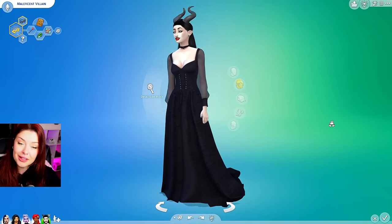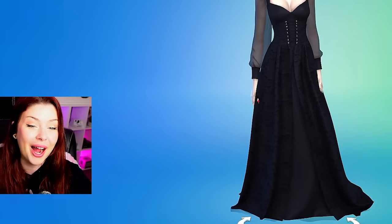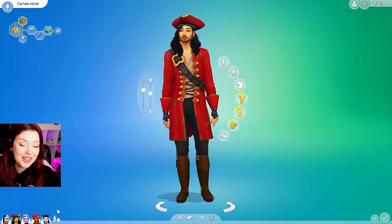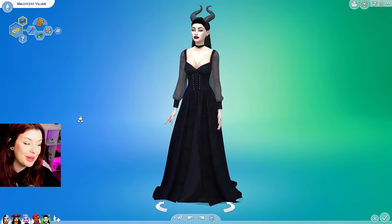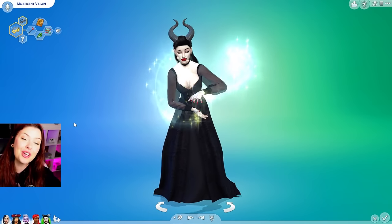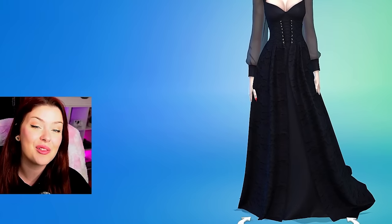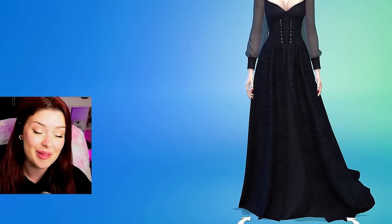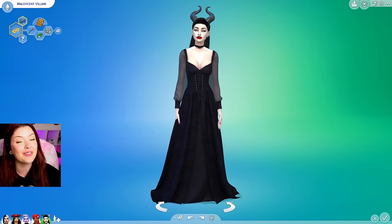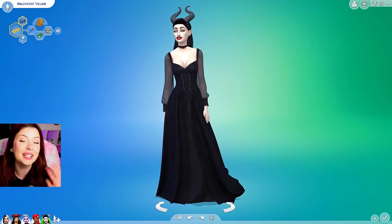This is how we're going to leave our Maleficent. Let me know which one was your favorite in the comments down below — I cannot pick. I really liked the Captain Hook that we made, but Maleficent was also a last minute favorite for me. Let me know any Disney villains you would like to see me do in the future. I'm always down to do more Disney-inspired Sims 4 videos. And if you liked the video, don't forget to like, comment, and subscribe. Thanks so much for watching and I'll see you in the next one.